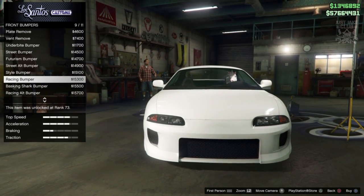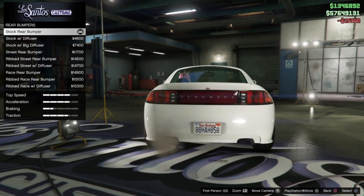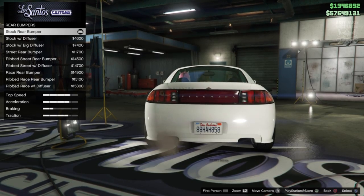Without a doubt, racing bumper for the front bumper. Now for the rear bumpers - if you've seen my previous videos on this Pronumbra FF, the rear bumpers are pretty weak to be honest. The stock bumper is always the best one to go for, because all the other options are just diffusers.